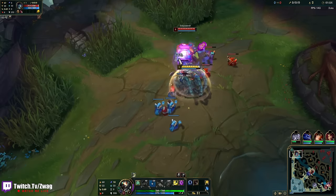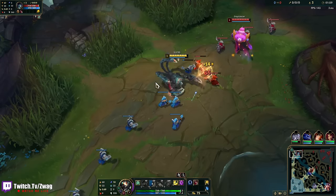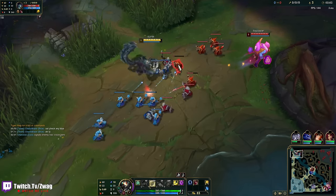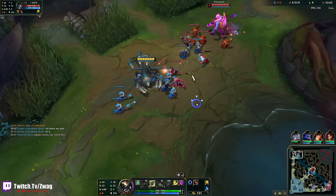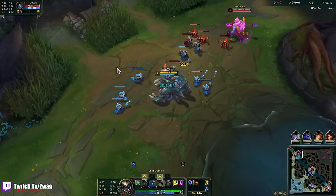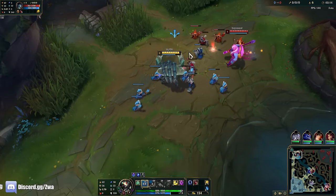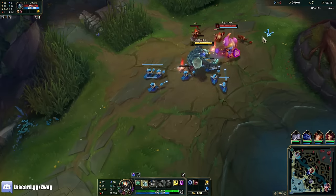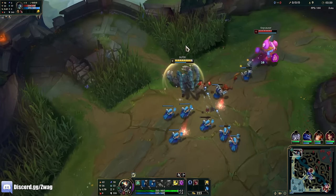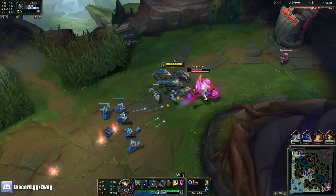Walk up, get almost all three minions, and then I just poke this guy. We'll be very beefy, hard to kill, but still do a lot of damage. That W with the Comet and Scorch is nice. And we pushed the lane pretty hard, so this guy's not level 2 yet.